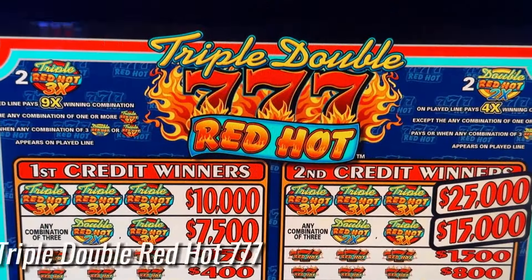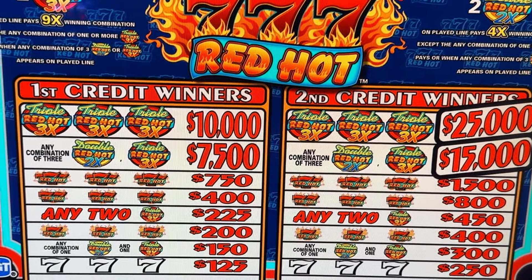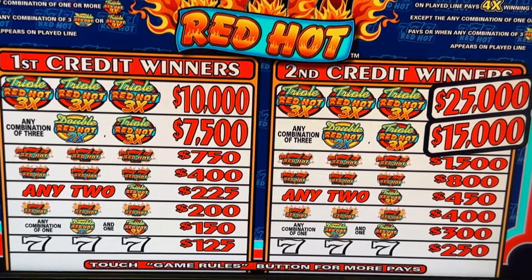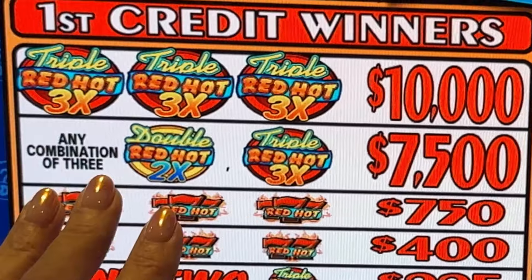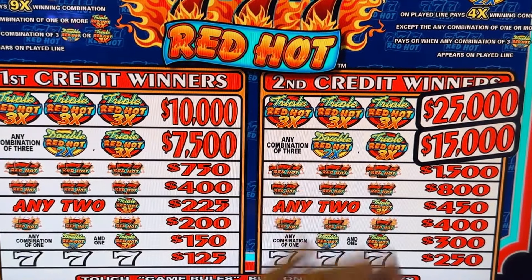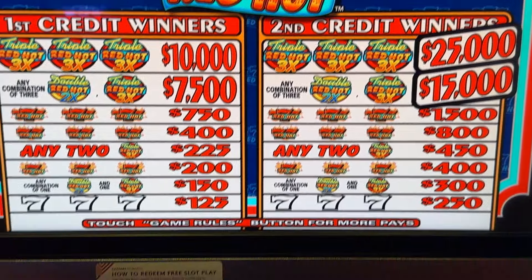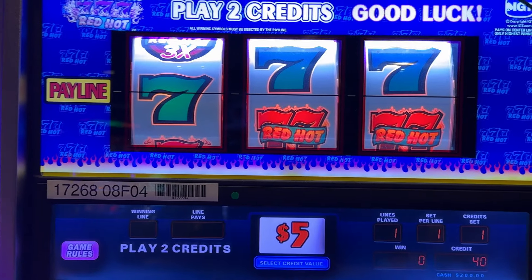Here we are at the Triple Double Very Hot Sevens. This is a $5 denomination, two-credit machine. Any mixture of these would be great. Triple sevens would be great, actually, because we're playing two credits — they'll be over here. So let's do something big. Put $200 in, give it a shot, see what we can do.